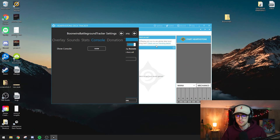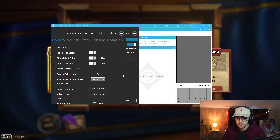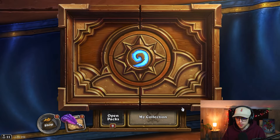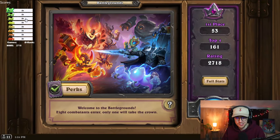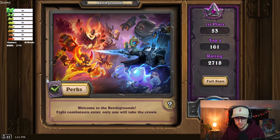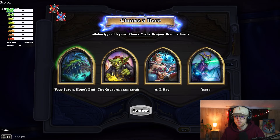I'll quickly show you what this looks like in-game. I'm enabling banned tribes display and the in-game overlay. Playing on my alt — as you can see, it shows first place and eighth place counts. Right now I have none because I haven't played yet. My MMR is 2718. It already shows the banned tribes, and you can move the overlay around with the tracker.